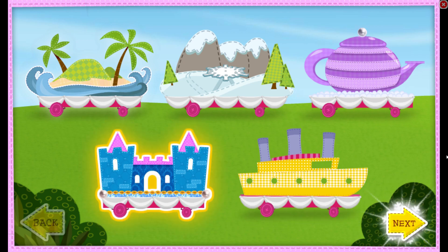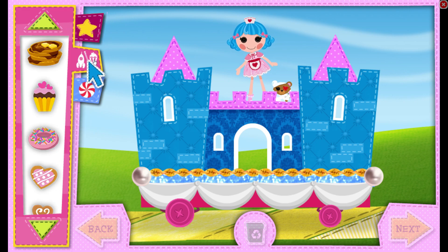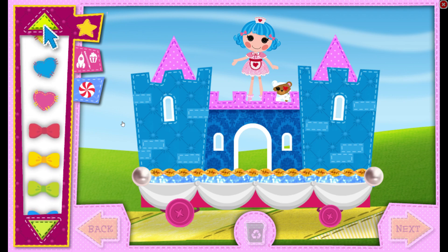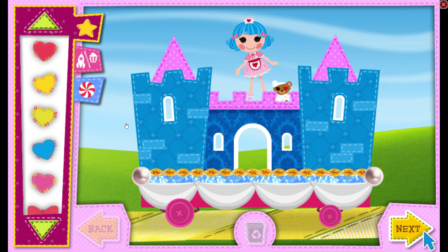Great choice! Open these tabs to look through the different items you can put on your float. You can add a ton of decorations, choose special hobby decorations for each friend, and even change the wheels. Use these arrows to scroll through all of the decorations. Click an item to pick it up, click again to put it anywhere on your float. Click on the recycling bin to remove all your float decorations and start over. When you're all done with this float, select next to start on another one. Let's get decorating!